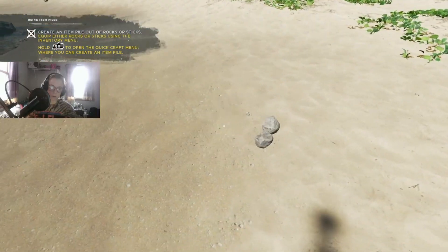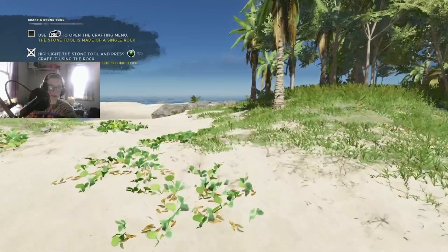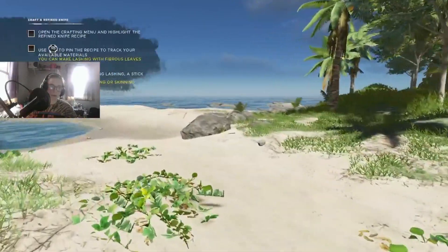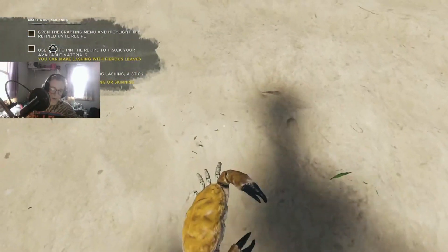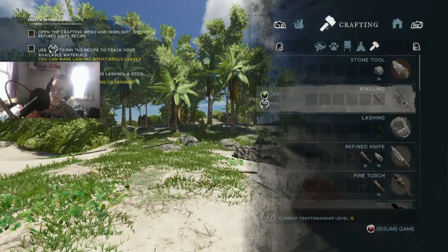I got a little rock pile. Remove all items from the pile. Use RB to open the crafting menu - I already got a stone tool. Open the crafting menu and highlight the refined... I killed the crab! Now how do I craft it? Okay, here we go - refine knife.